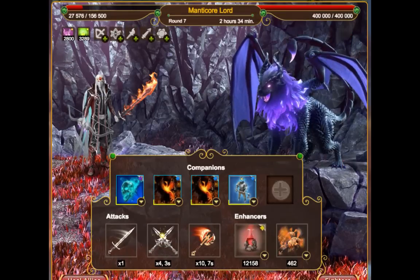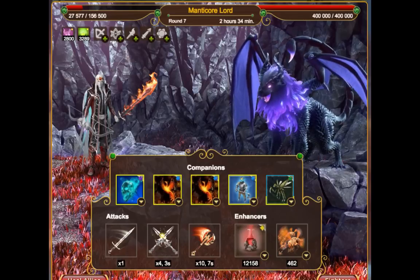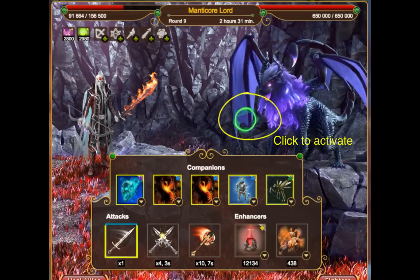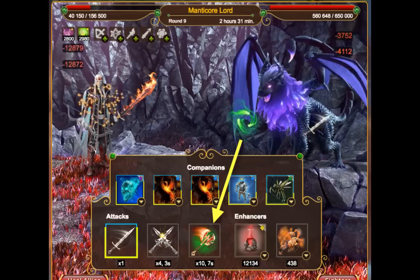Each companion has its own set of attributes such as damage, infiltrate, and recovery time. You have probably already noticed the green dot which appears on top of the Titan — it's a very important part of the battle system. It's a weak spot.